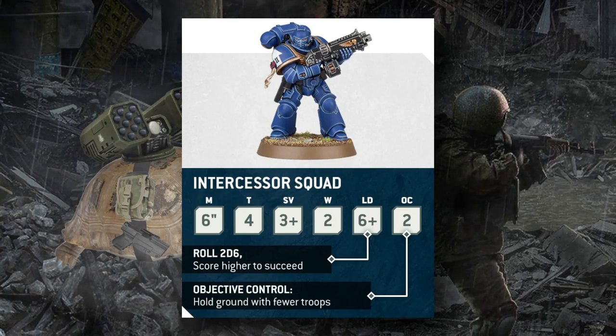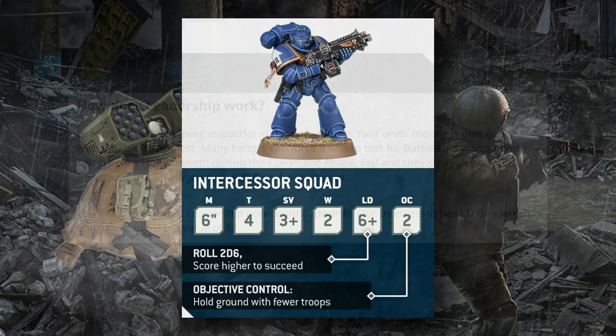The Intercessor Squad retains the same wounds, and its leadership is mathematically around equivalent — but leadership has been reversed. Just like weapon skill, ballistic skill, and saving throws, leadership is now incentivized to have lower numbers. You have to roll higher than your leadership value to pass tests rather than below it, so they've just flipped the math.